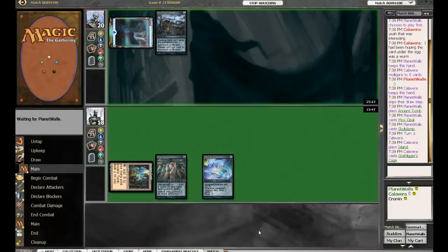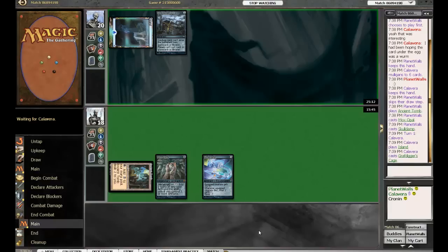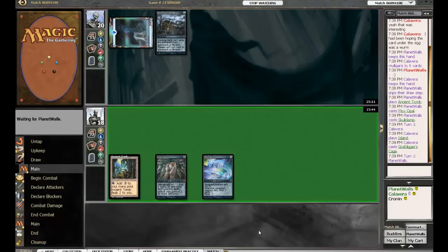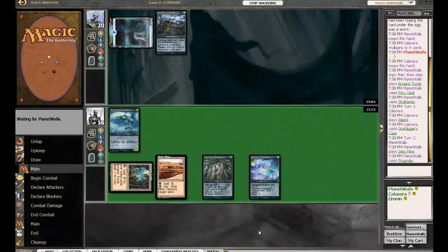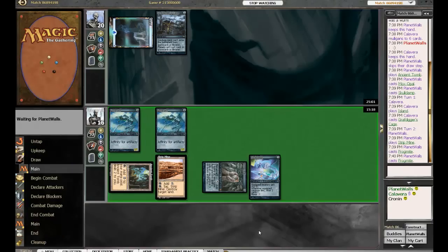Grafdigger's Cage — now does that stop a Birthing Pod, Josh? I believe it does — searching your library. I think so too. It doesn't stop the Myr Retrievers from getting the cards because they don't enter the battlefield from the graveyard or anything, so that part of his game is still intact. I think Planet Walls has a different game plan this game — he is showing us the aggro side of his deck. He's playing Affinity.